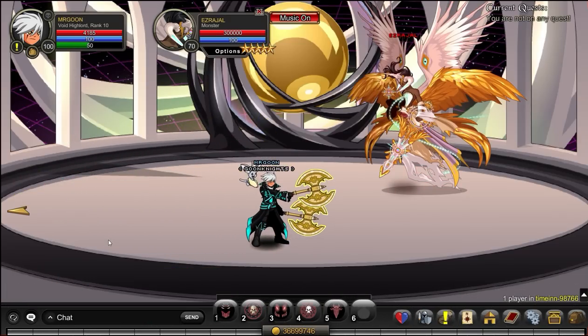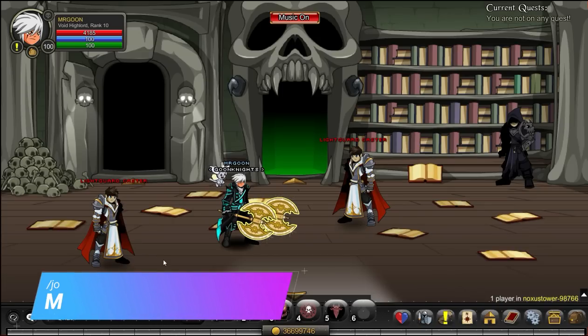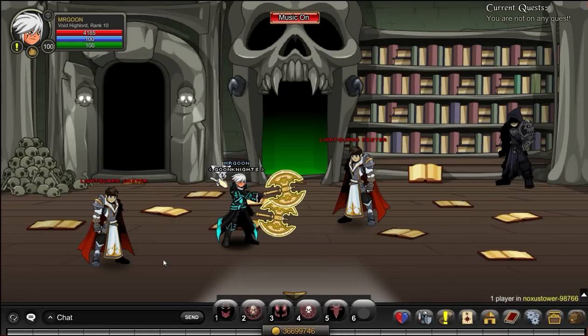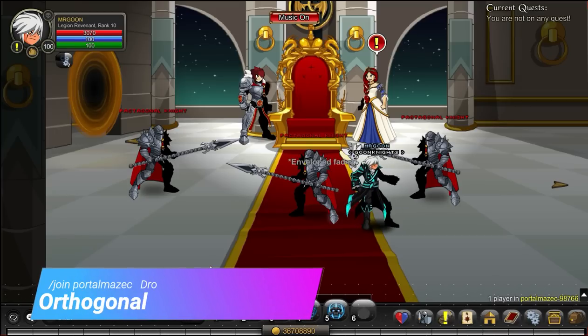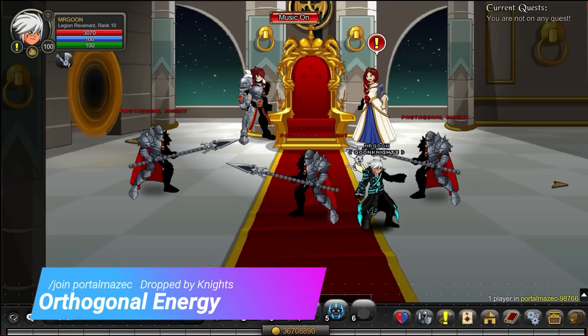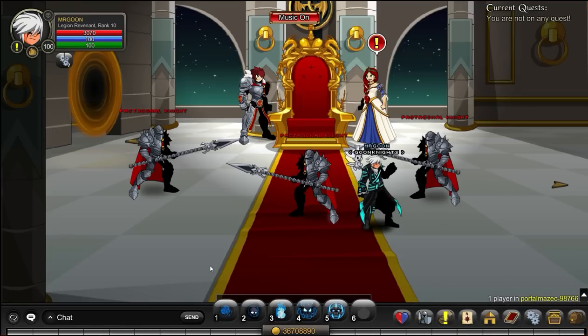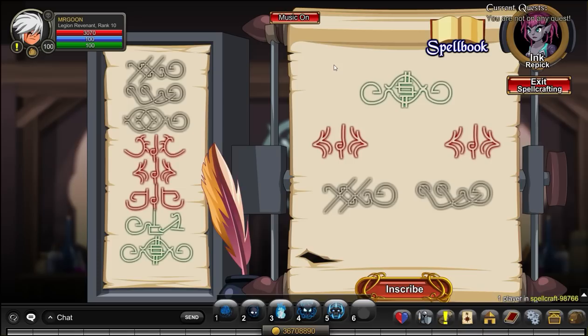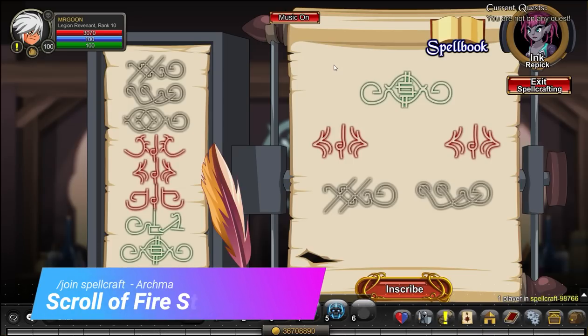Next, join Time Inn and defeat Ezra Jail, the Warden, or the Engineer to get your drops. You can then head over to Noxus Tower and defeat the Casters in the area. Next up, join Portal Maze C and go through until you find the Knights — it will take a bit of walking, but once you get there they will drop you the final round of items you need for that quest.